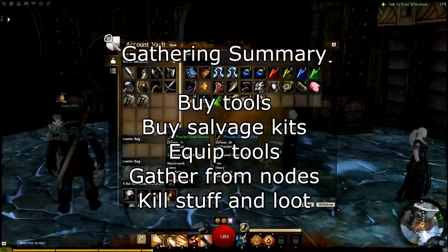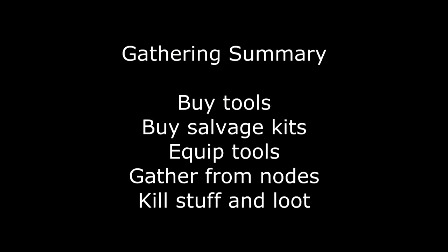Lastly, when out in the world gathering, it's worth noting that ore nodes, trees, and plants are all individual to each character. You don't have to worry about racing to nodes to gather from them before another player gets there. You can have any number of players gather from a node, and they will all receive the same amount of loot as if only one person had gathered from it.